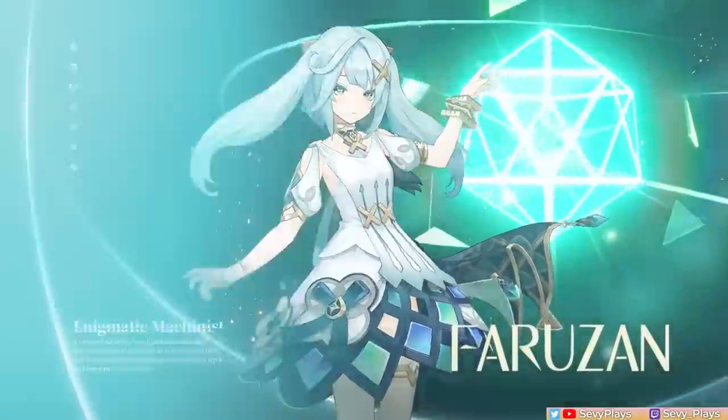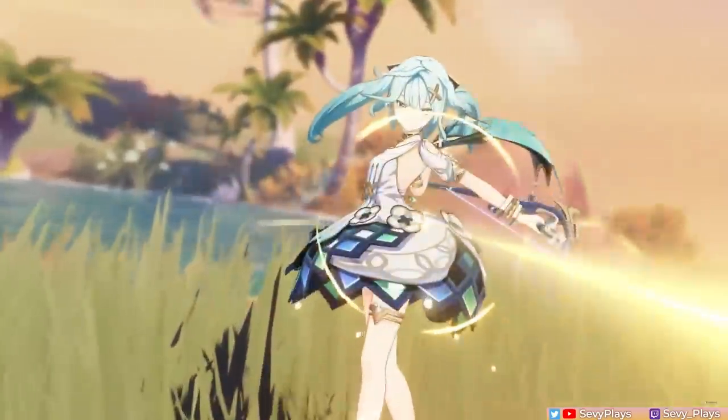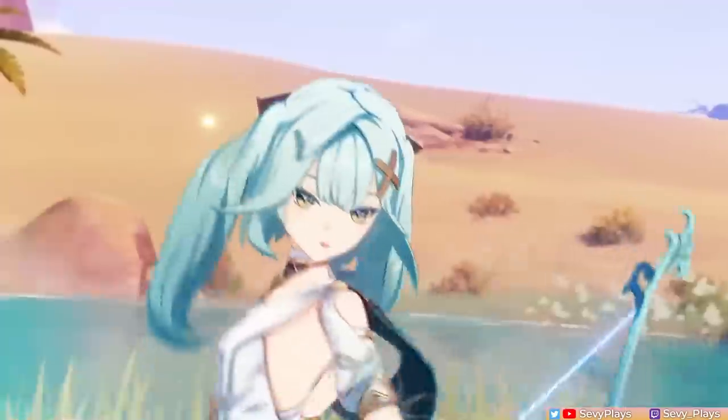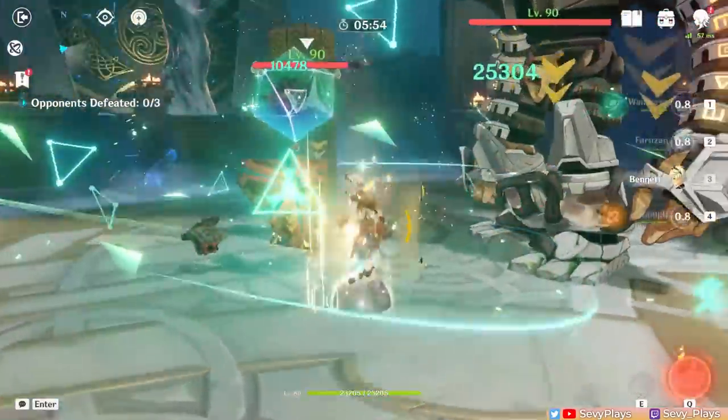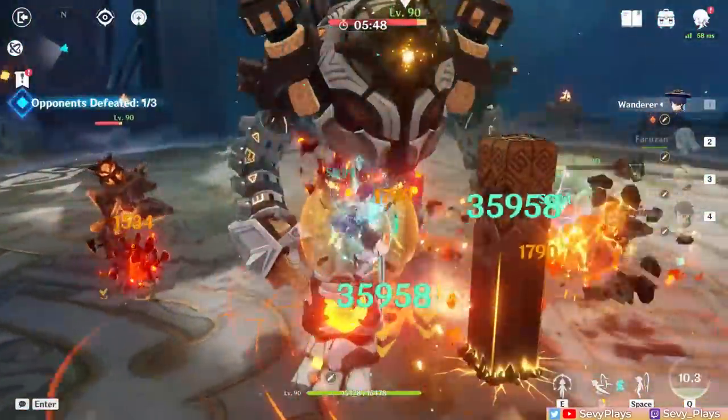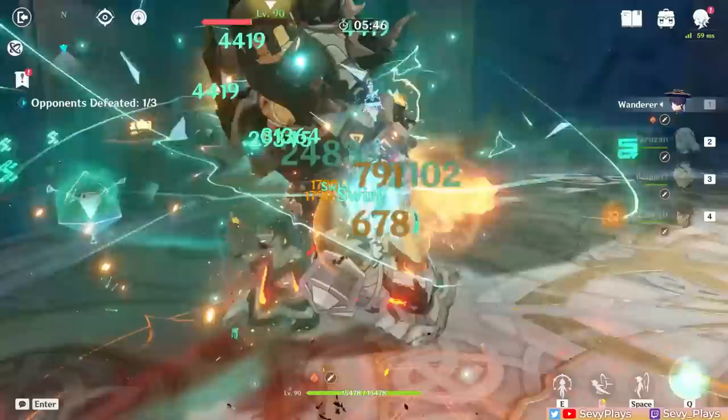Hey everyone, it's Seve. Farazan is the newest member of the Element exclusive support club, debuting as the dedicated support for Anemo. She comes with a kit that debuffs enemies' Anemo resistance and buffs Anemo damage, making her a premium support for boosting the damage of current and possibly future Anemo units.